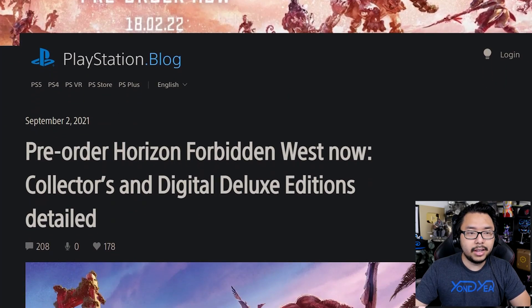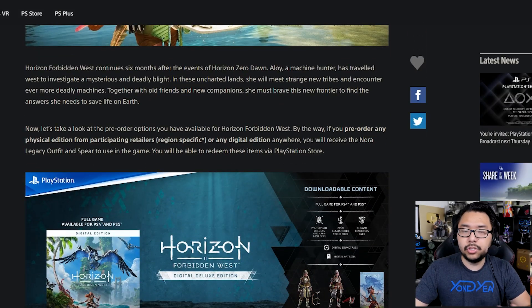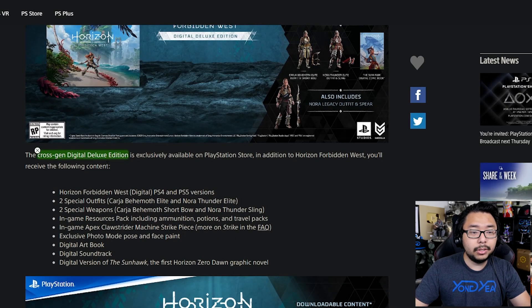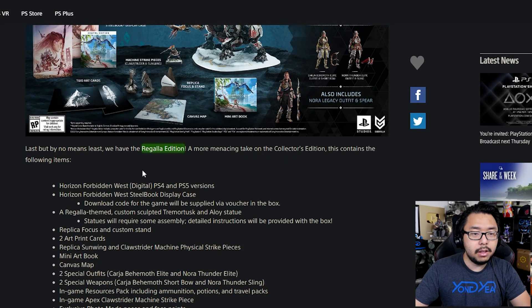In this blog post published on September 2, 2021, PlayStation introduced the various editions you can get, as well as how upgrading from the PlayStation 4 version to the PlayStation 5 version will work, as this will be a cross-generation title. Scrolling down, you'll find that alongside the standard edition on PlayStation 4, which is $60, and the one on PlayStation 5, which is $70, you've got the Digital Deluxe edition, the Special edition, the Collector's edition, and the Regala edition. If you go to the game's pre-order page, you'll find all of the pricing.